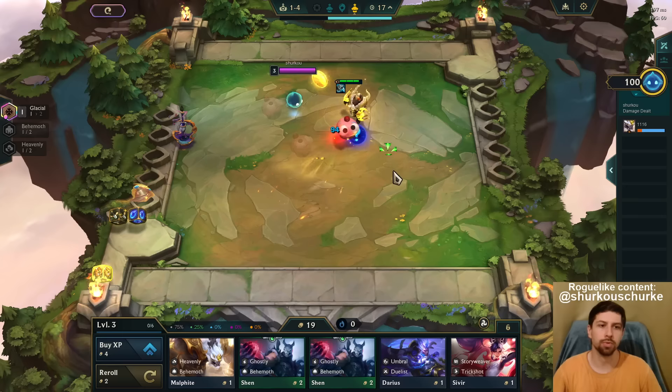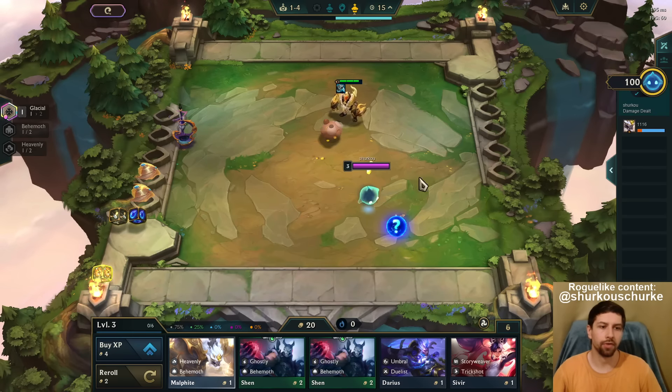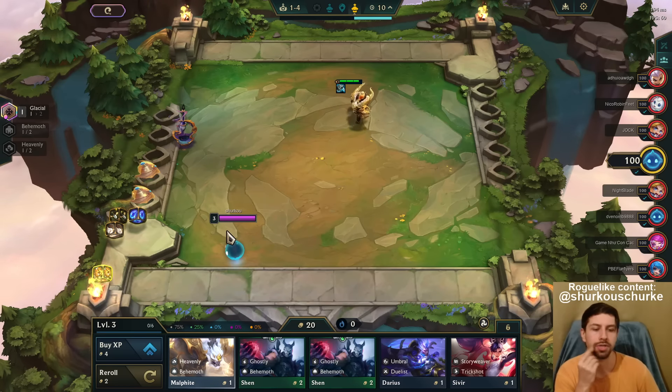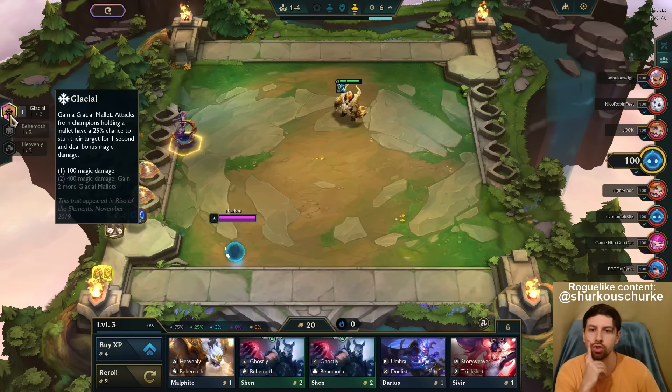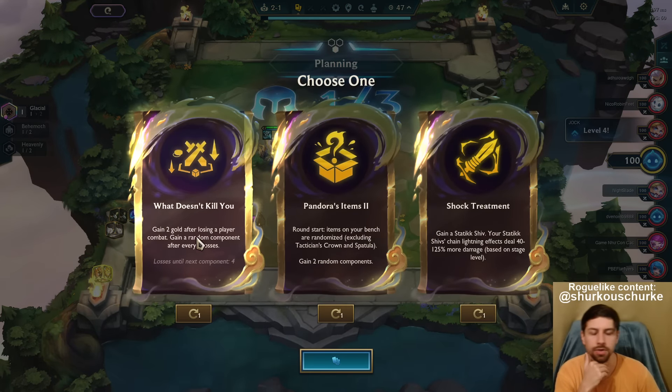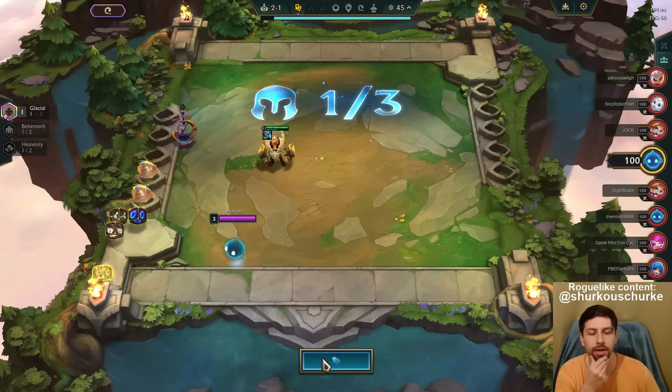I saw some people play this with Bard as well. For people who don't know what this new game mode is — it is on the PBE right now. It's the five-year anniversary mode and it's basically Set 11 but with a bunch of old traits that you can pick. You can pick two of them throughout the game. After the next carousel, we can pick our second, and after the carousel after that, we can upgrade.